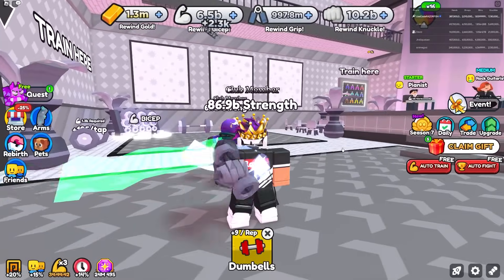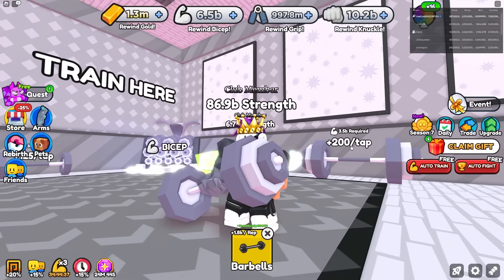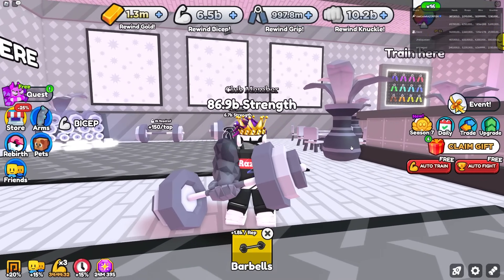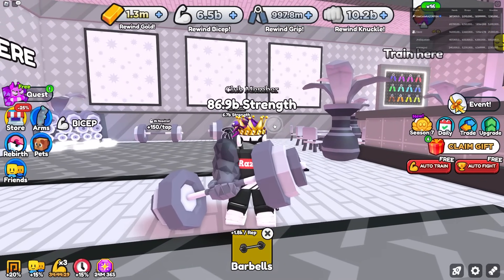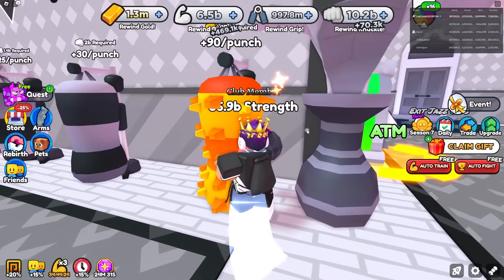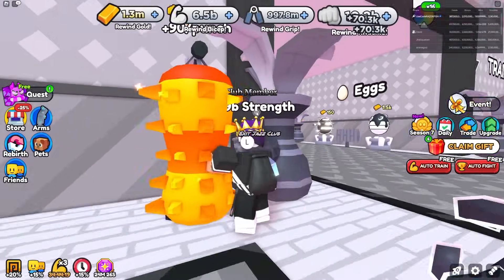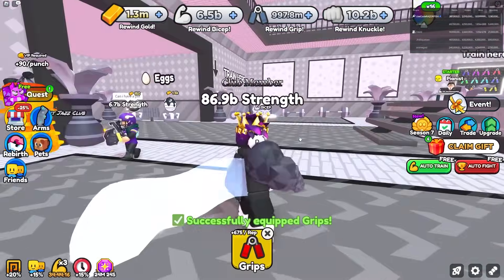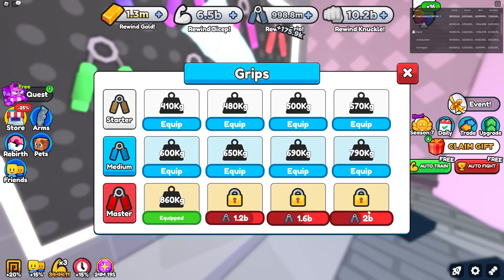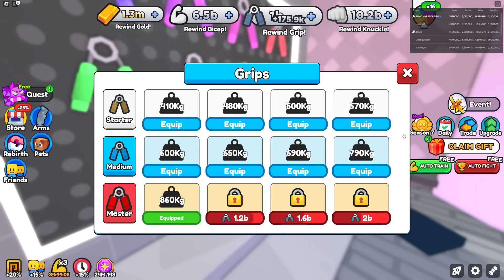I'm getting 2.3k for bicep bomb. With 3.5 billion strength, I'm getting 469.1k — that's with only a 15% friend boost and 50% playtime boost. For knuckles I get 140.7k, and for grip strength I get 175k. I'd need 2 billion grip strength to use the best grip strength option, so that'll take a while.